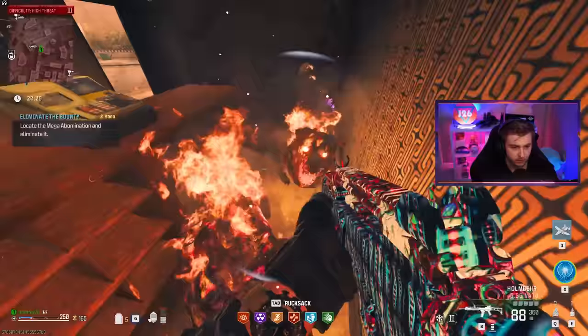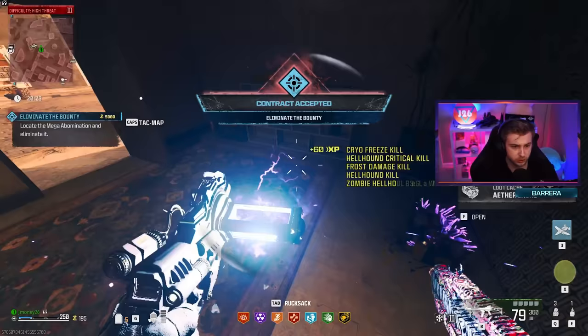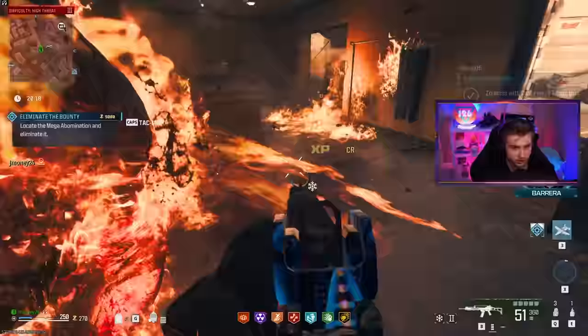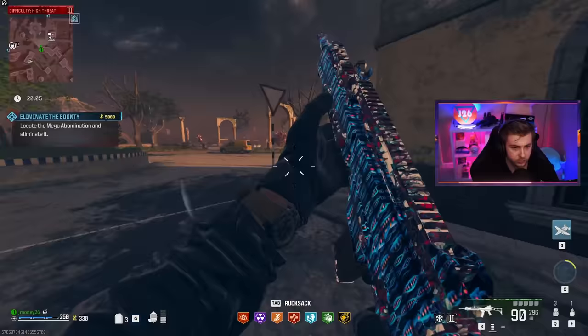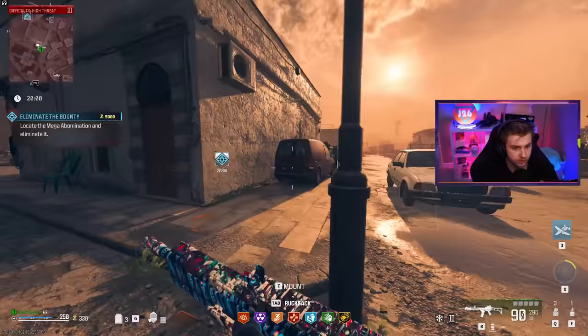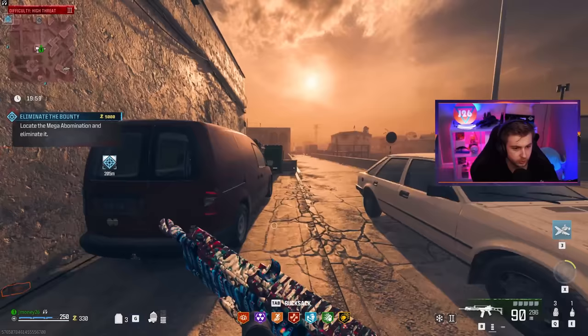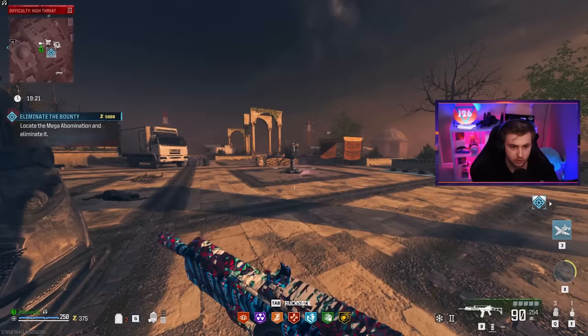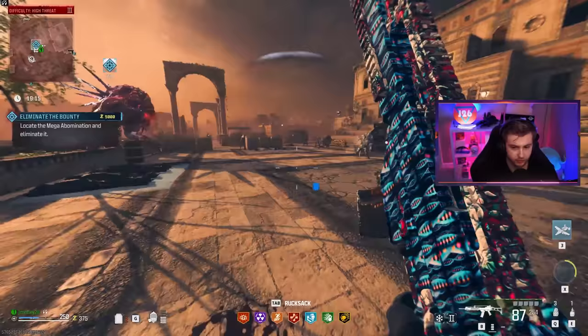Our main goal here is going to be to avoid everything, including this Mega Abomination right here. The only one we can really go after is the one from the bounty. Even just picking up the contract is dangerous. There's another Mega Abomination — I want nothing to do with you right now. The one we're looking for is right here, and I see a turret. I just got to get over there and get the circuit into it before it kills me.